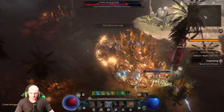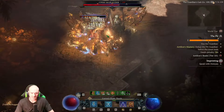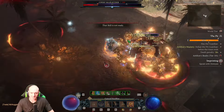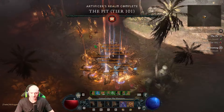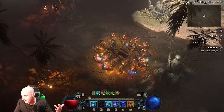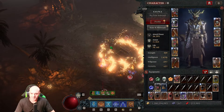Bossing is actually pretty good on this build because you can get the stacks up pretty high — 13 million, 17, 18, 22, 24, 26 million stacks. Bossing is not bad, we'll give it that. But for wave packs there's got to be something else we could do.